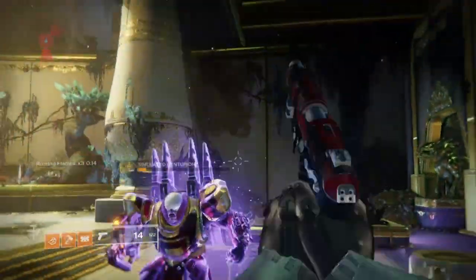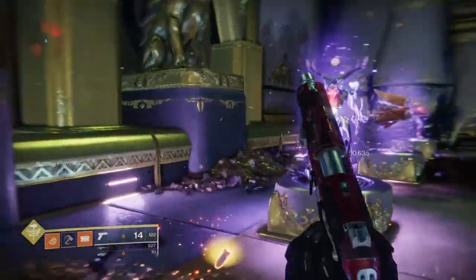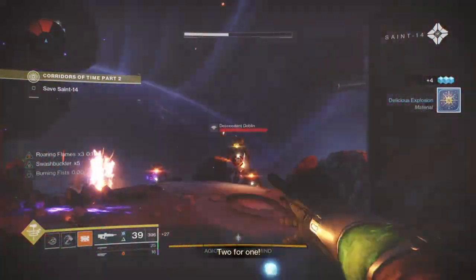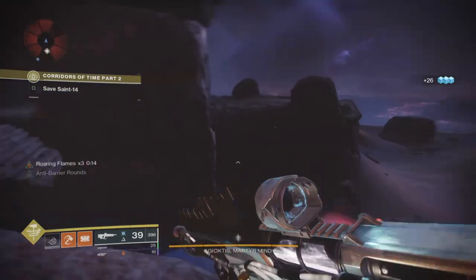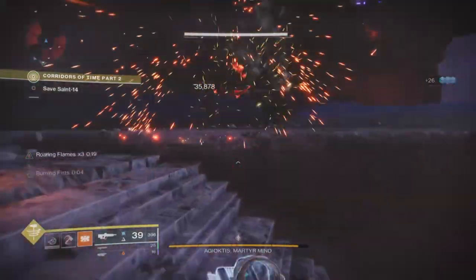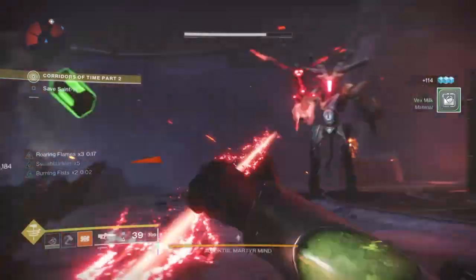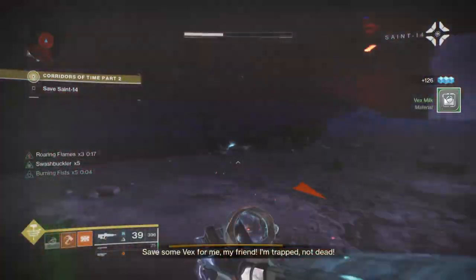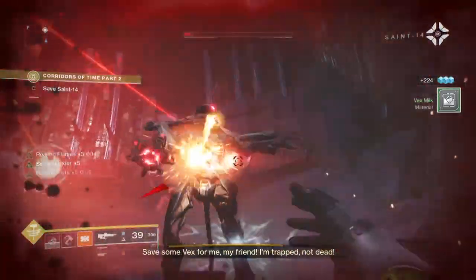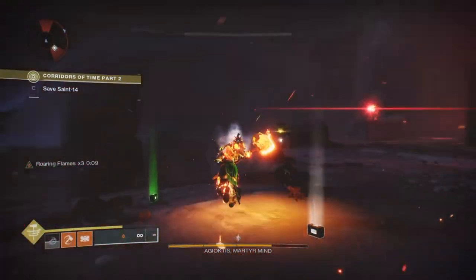With this build in mind, taking on heroic versions of content like Menagerie, Nightfalls, Gambit, and even the Raid to a degree becomes a hell of a lot easier. If you have Solar Singe and Brawler active as well and use this against an endgame boss, you could pull off the same feat — it would either take a proportional chunk of their health depending on boss type, or take out enough health to leave them one super or heavy away from being finished. Also, this week's Sunder modifier is both Solar and Brawler, so you have even more reason to use this build.